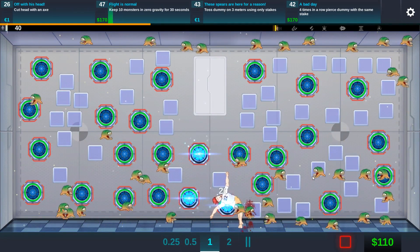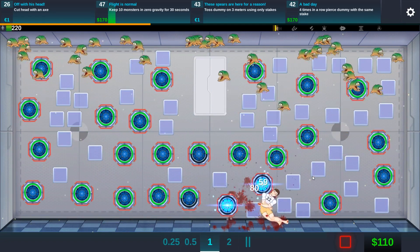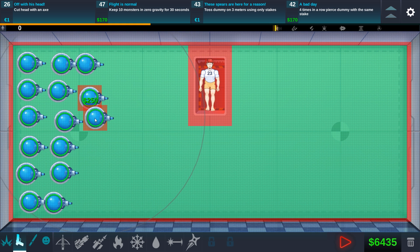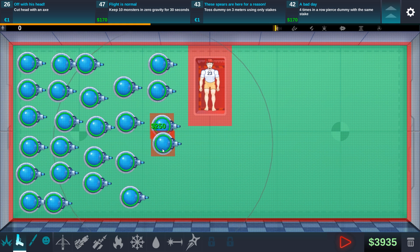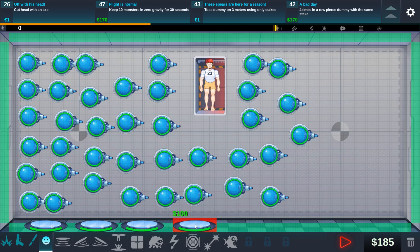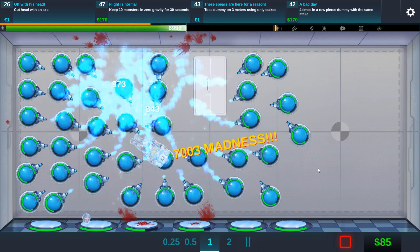Keep 10 monsters in zero gravity for 30 seconds — how are we gonna do 30 seconds? That's pretty damn long. We've got more money and I've also upgraded the ice gun — it cost one euro but it should be worth it. This thing should be even more powerful. We can also place a hell of a lot more down. They're gonna fire longer and better. Oh my gosh, we just blasted past 11k — that is fantastic.